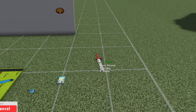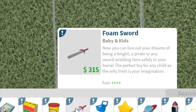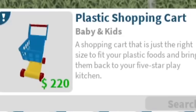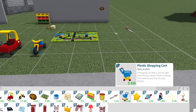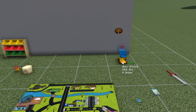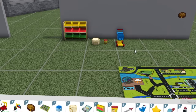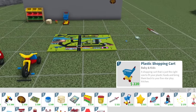We also have a foam sword — this is what we saw in the teaser. Now you can live out your dreams of being a knight, a pirate, or any sword-wielding hero safely in your home. The perfect toy for any child, as the only limit is your imagination. And a plastic shopping cart — a baby shopping cart that is just the right size to fit your plastic foods and bring them back to your five-star play kitchen. I love these descriptions — they're just so perfect.